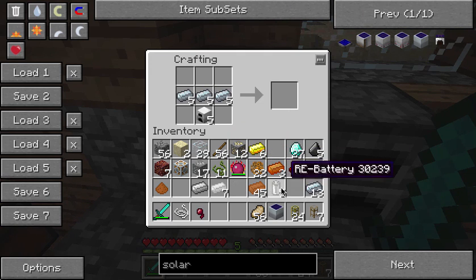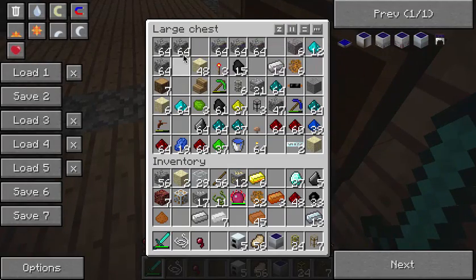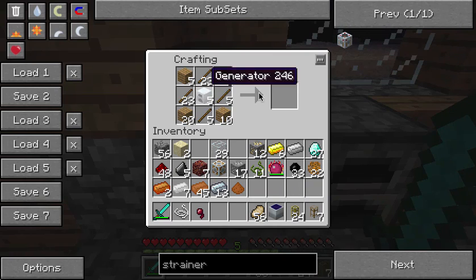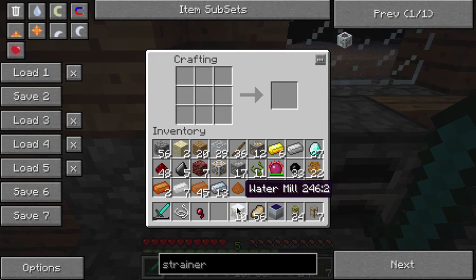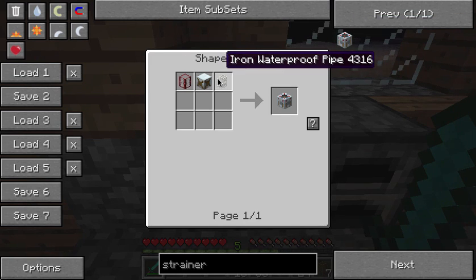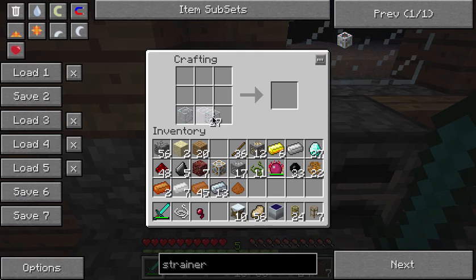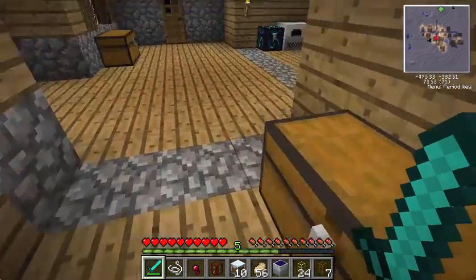The next thing we're going to make are strainers, and I'll show you how to make those for the systems in case you didn't watch the first strainer tutorial. We're going to need five generators — five generators right there. We got five, so we want to put five all the way around like this. There's already five. You got that there, you got these here. I put them all in the wrong spot — there you go, now we got the water mills. We can take all this out and put it back in our bag. The next thing is we need to put the water mills in here with the waterproof pipe. I might need to make another couple of those. And then the tanks — the tanks are just this all the way around. We're going to have to make 10 of those because we have 10 strainers.